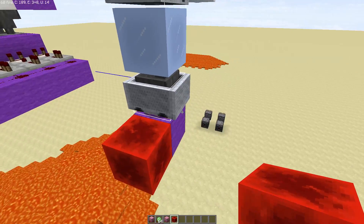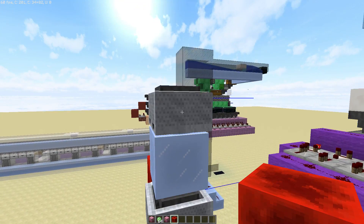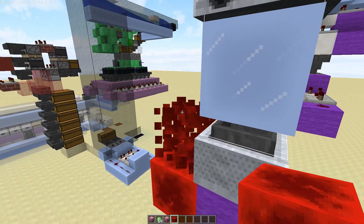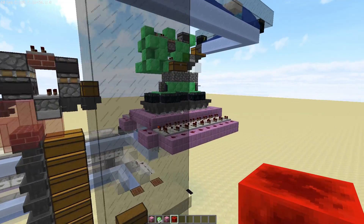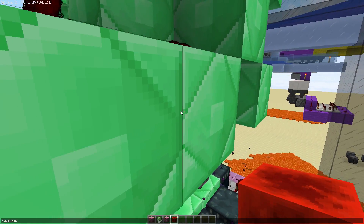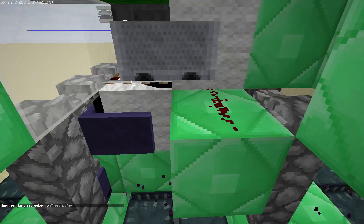I showed that with an activator rail powering a hopper minecart, it doesn't actually suck items — let's use slimeballs. But as soon as you unpower it, it lets them through. It's exactly like locking a hopper using activator rails. And I honestly can say I really didn't think it'd be as easy to implement as it was, but it was.